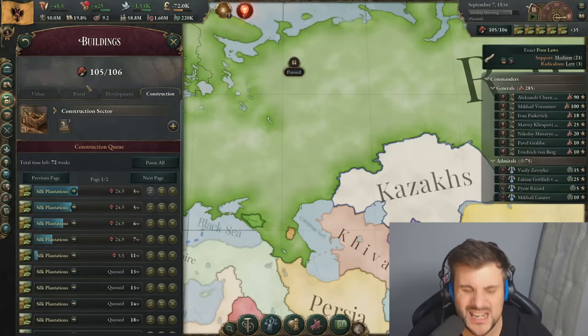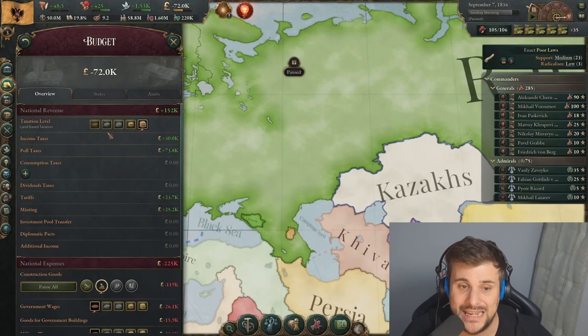There might be a certain sweet spot for construction efficiency. We've found that among the meta players it's around about 500 construction points — at that point it's not really efficient to keep building more construction sectors. In that case, you might want to hop into your income and start lowering taxes to try and make your pops more happy and give them an easier standard of living. Speaking of standard of living, how do you sort it out when you're getting revolts and your pops are always upset?